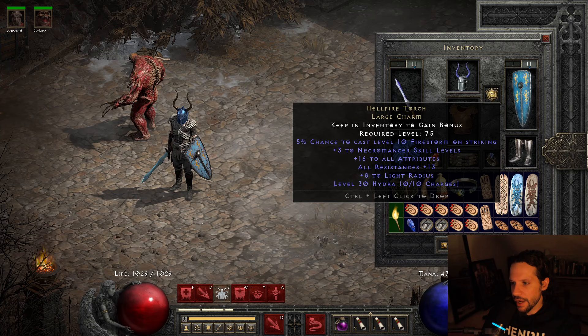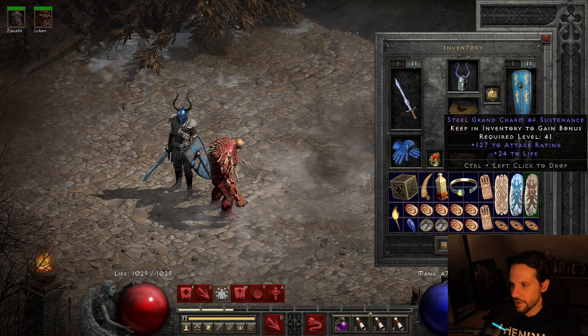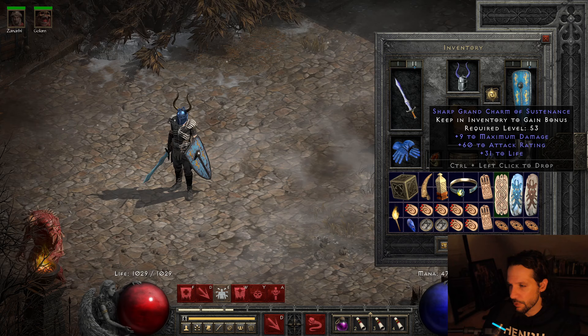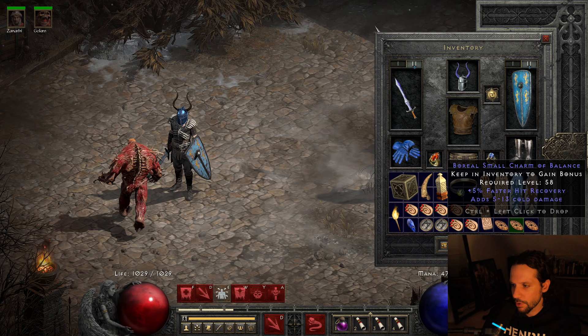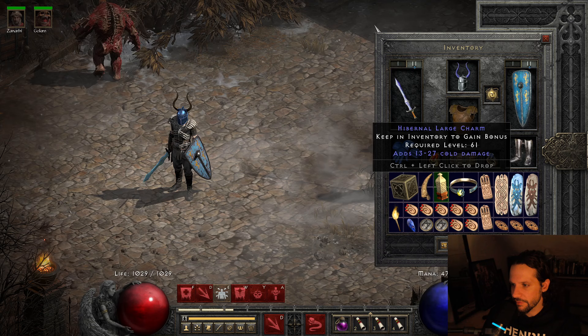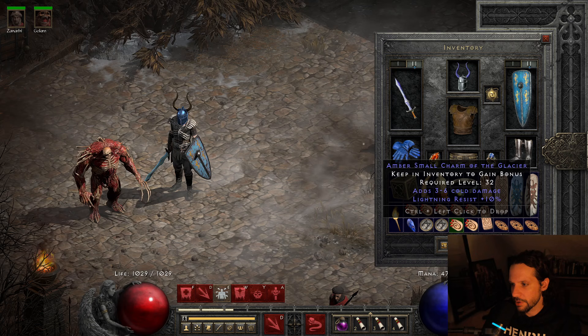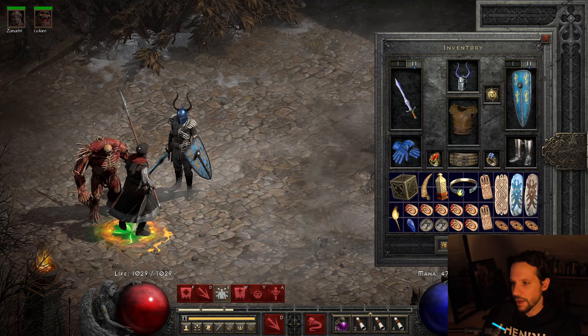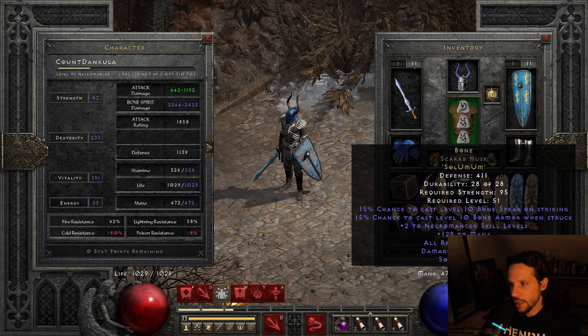Torch and Anni: 16/13 torch, 12/19/10 Anni. I have a 72 cold rupture grand charm, 127 attack rating, 24 life; another grand charm with 9 max damage, 62 attack rating, 31 life. The small charms are stacked with cold damage, life, hit recovery, and some lightning resistance. On the sheet it doesn't look like we do a ton of damage, but remember we're reducing enemy cold resistance by around 100%.